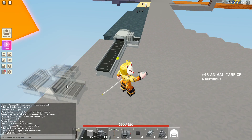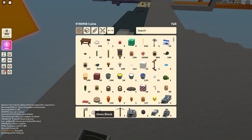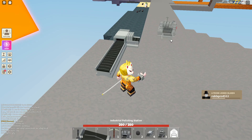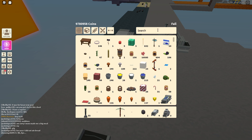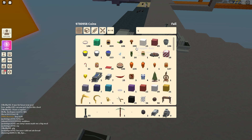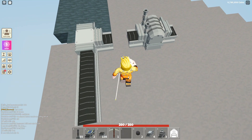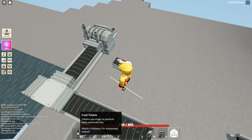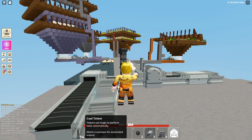It glitched, okay. Where was I? Let me put all this away. I need the coal totem. I'm gonna put a polishing station here — I need the conveyor belts. Conveyor belts, also put these ones out here. You need to put a coal totem, then you put a coal totem, put a chest — there you go.